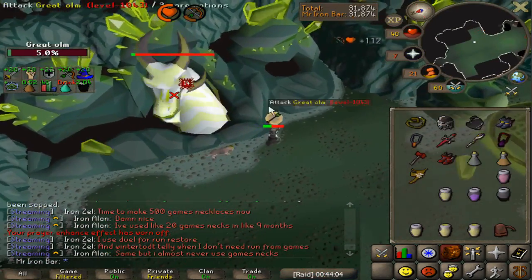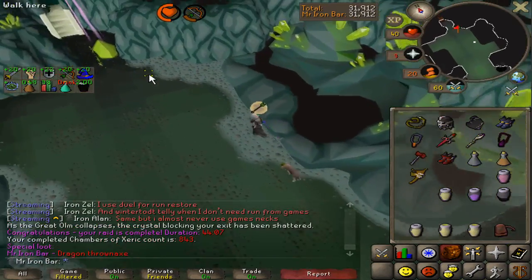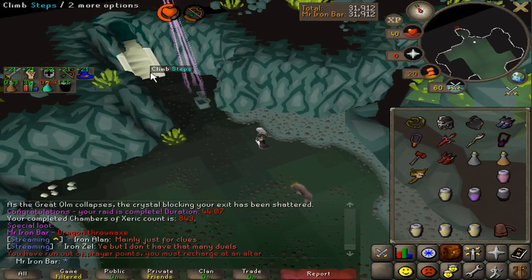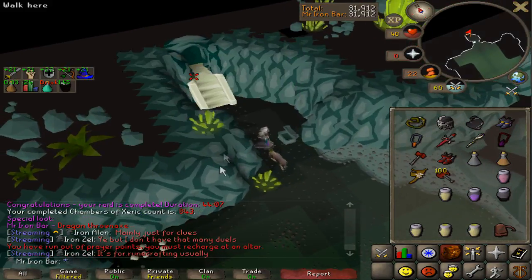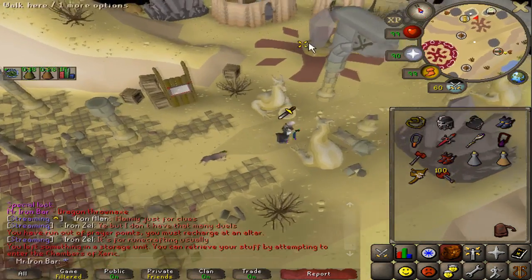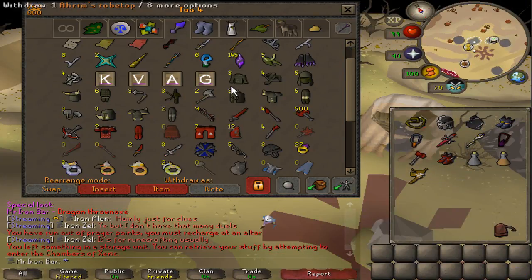This guy's dead — let's check it out. Oh my god, no. I got something, but it's my fifth Dragon Thrownaxe. Wow, that's so bad. How does this happen? I am pretty disappointed this time around. Cursed by the dragon items.